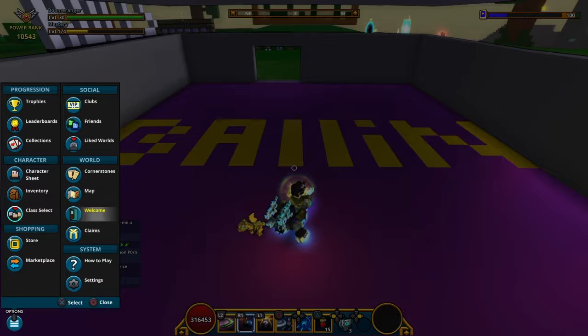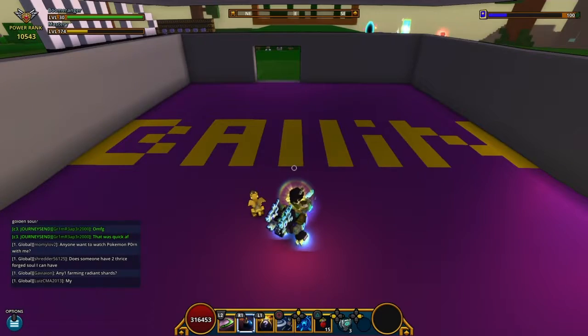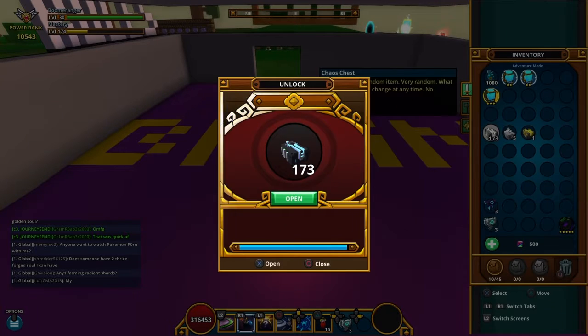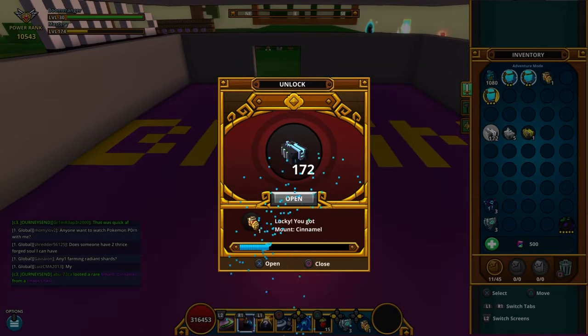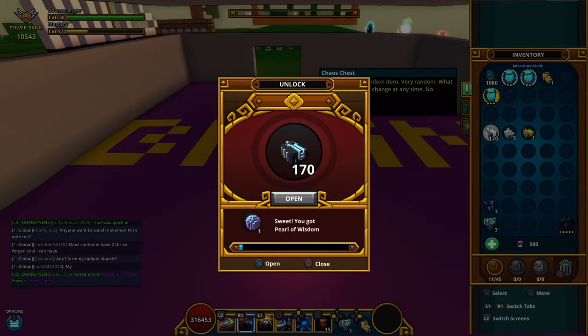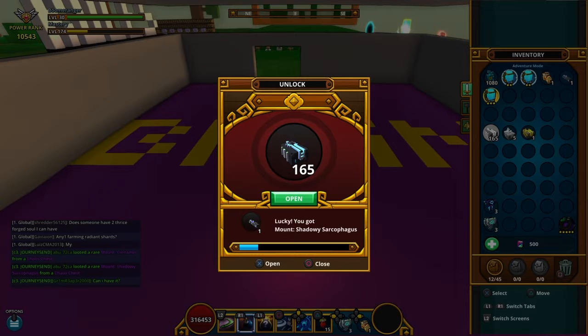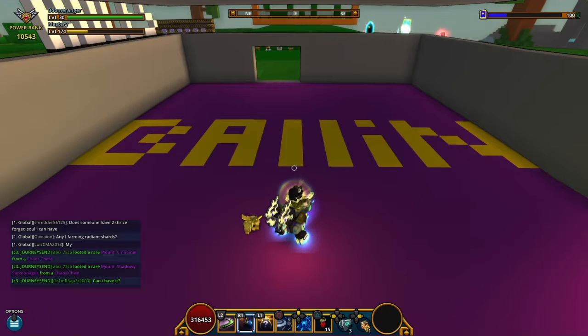The karma bar this week is probably the Shadowy Sarcophagus — however you say it — so I'll probably get that. I got a camel but I already have that one, damn. Okay, keep going. Oh nice, I'll take these extra chaos chests. There we go, there we go — that's another 15 mastery points.